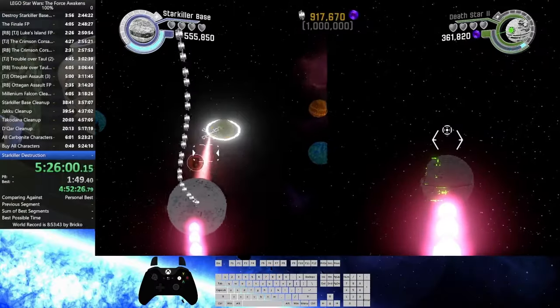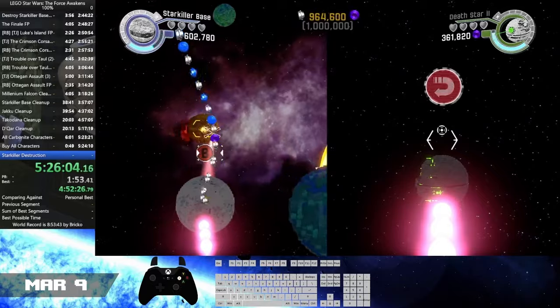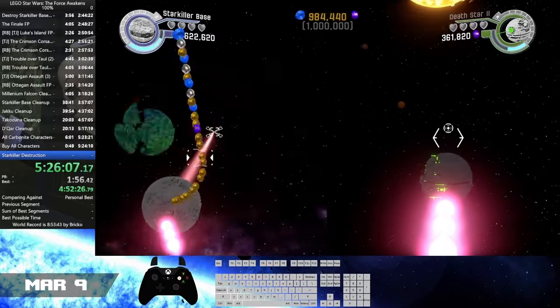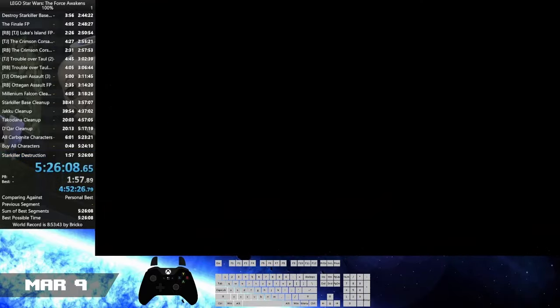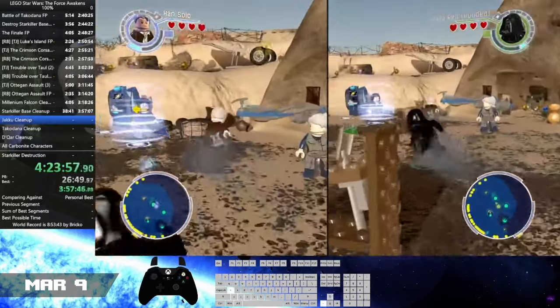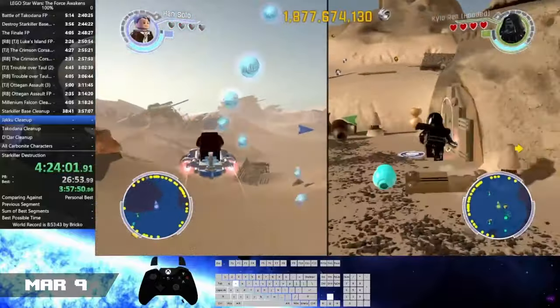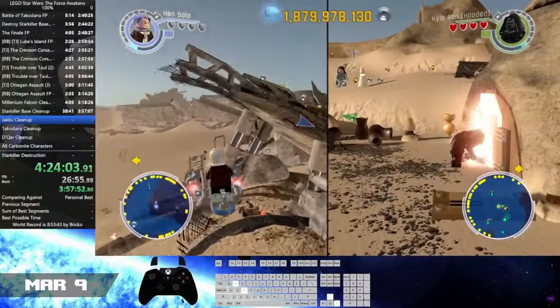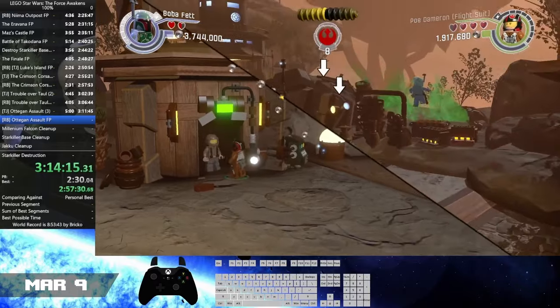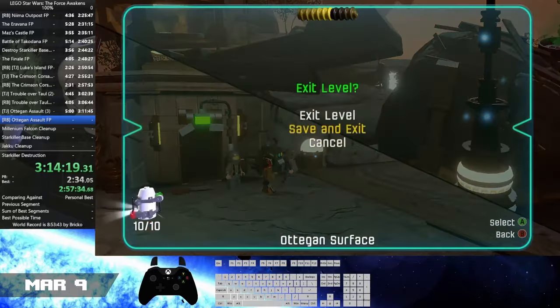Next up with The Force Awakens. After preparing for it most of February, on the 9th, I completed a 100% speedrun of the game, getting a time of 5 hours, 26 minutes, and 8 seconds, cutting almost 3 and a half hours off the previous world record held by Bricko. This run featured a lot of new strats and rewriting in the freeplay and hub segments. During this run, I also set a new all-mini-kits world record, getting a time of 3 hours, 14 minutes, and 19 seconds, saving almost 9 minutes from last month.